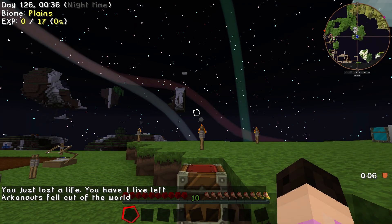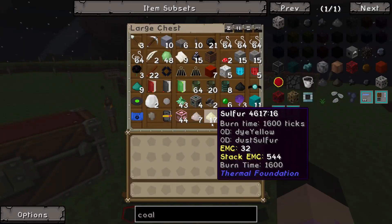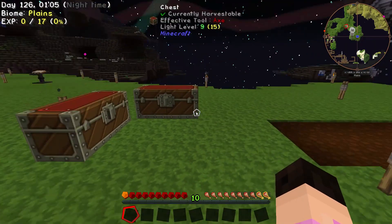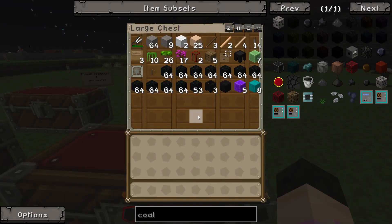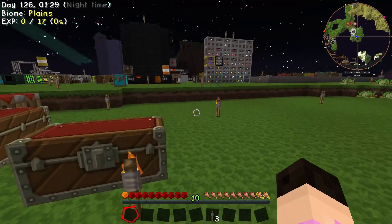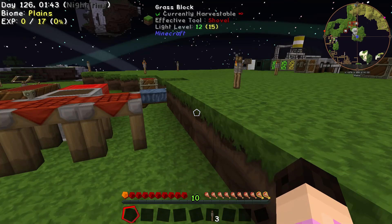We have one life left. I told you going up there was going to be stupid and deadly. At least our grave - no, our grave is at the bottom. We fell out of the world. We need to make another bucket. My heart is going crazy - it's going to be a freaking nightmare getting back there. What do you mean? I don't know what I'm doing. I want a torch - give me three torches. I'm going to make one more bucket. We have one life left. If I die, this series is over.